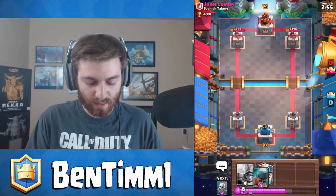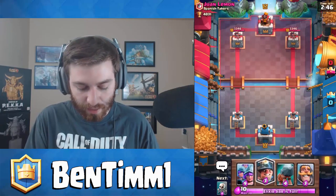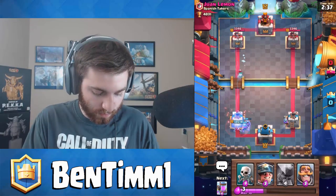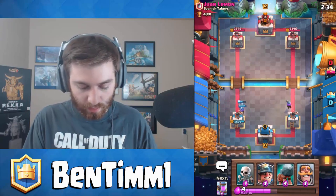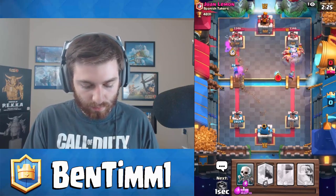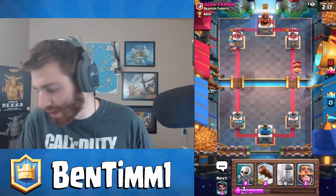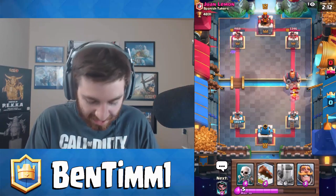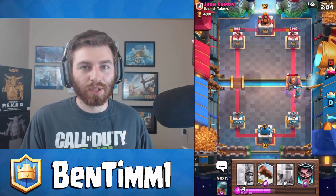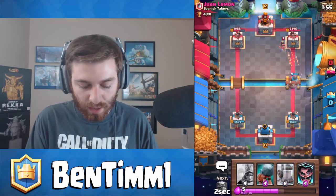I want to try the bandit in ladder matches — I've only ever run it in tournaments. Just to see how well it does. Hopefully he doesn't have a lightning spell. We'll drop the three musketeers right off the bat. The log hits but only really got one of my musketeers. This is where it gets tricky figuring out how you want to push. I want to drop my miner on that princess, but I didn't have enough elixir just yet — that's where the elixir collector comes into play.